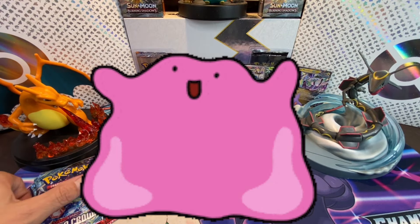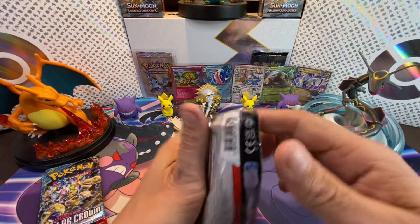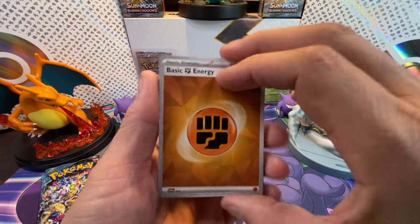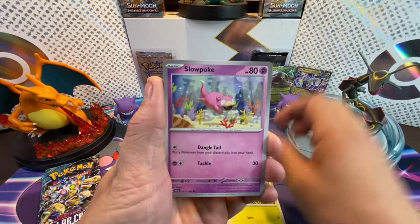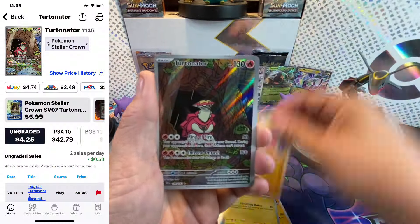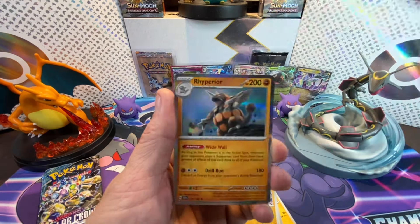Three packs left and it's three versus two — who is gonna bring this one home? Is this gonna be a nail biter? Here we go with pack six. We got Gossifleur, Cubone, Nimble, Slowpoke, Lapras, Corade — and the Turtonator Illustration Rare! Stellar Crown pulls level at three bangers each!